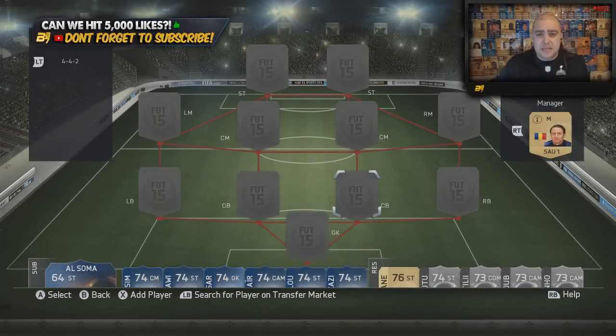Hi guys and welcome to another best possible squad builder by myself Bateson87. I have been doing loads of these recently and this one is an enjoyable one. It features a lot of silvers - well 50% silver, 50% gold - so some nice players in it. It is the best possible Saudi League team, which is the ALG league, and it does feature a lot of the Team of the Season players which were released last week.